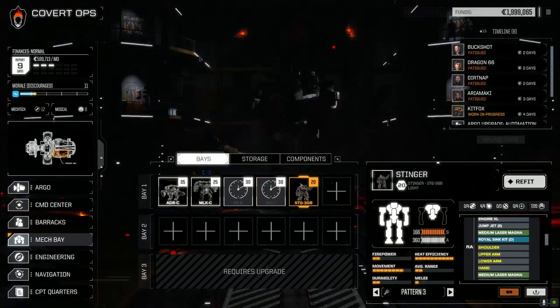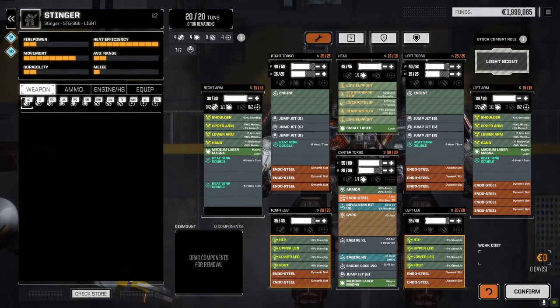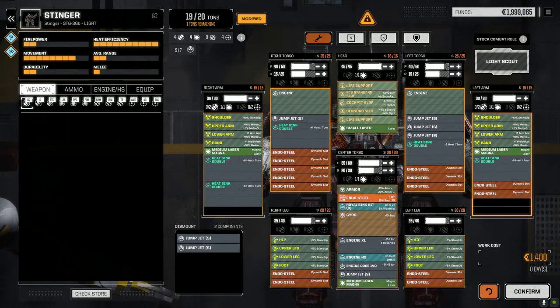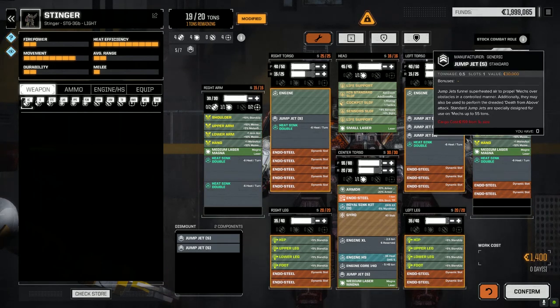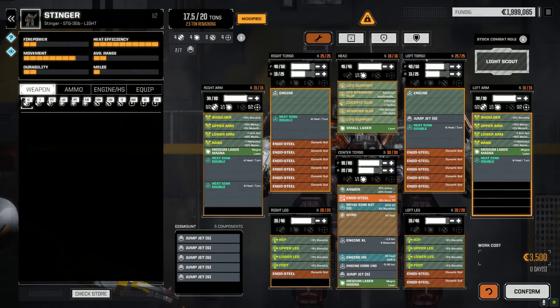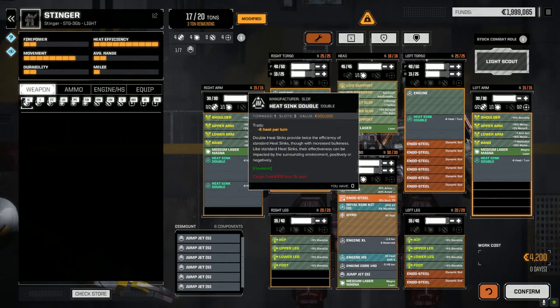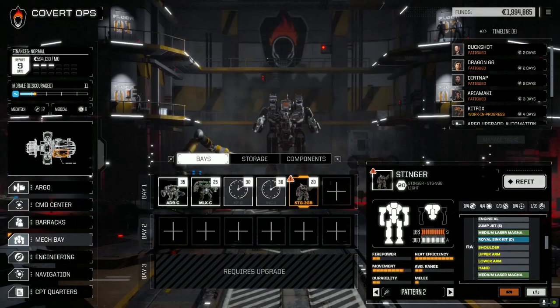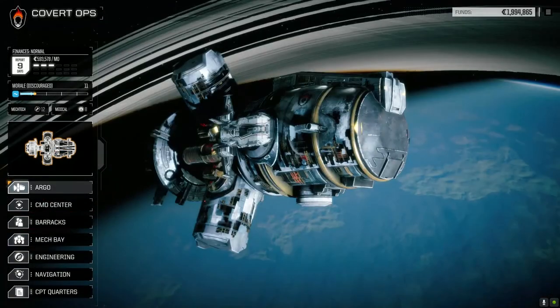Let's confirm this and get that going. Let's go to the Stinger real quick - we're going to pull the jump jets off this guy but leave him in the lineup. These are like half a ton each. Let's pull all the jump jets off - we may use them on some of our other guys. Double heat sinks we have to leave on this guy. Let's confirm that and advance forward.